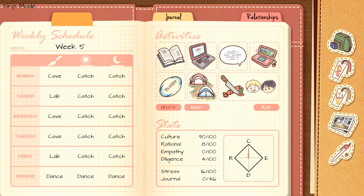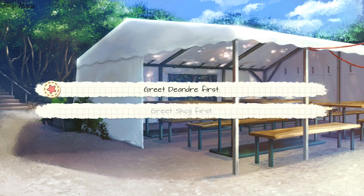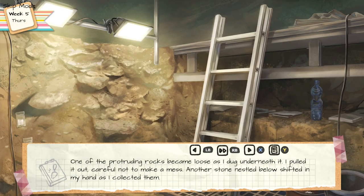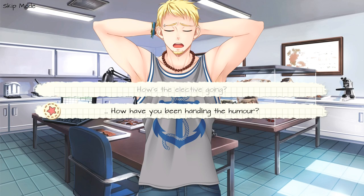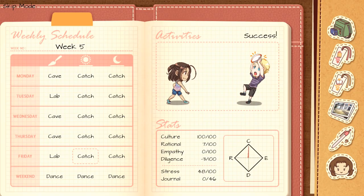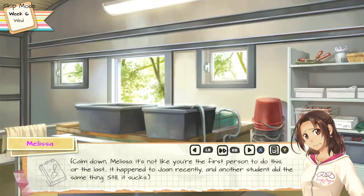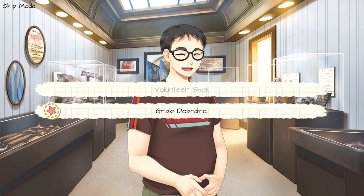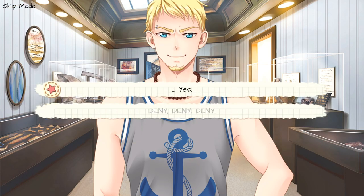Select Play in your notebook. Choice number one, greet D'Andre first — hopefully I'm saying that right. Choice number one, did you need something? Choice number two, why. Choice number two, how have you been handling the humor. Select Play in your notebook. Choose choice number two, no. Choice number two, grab D'Andre. Choice number one, agree and switch. Choice number one, yes.